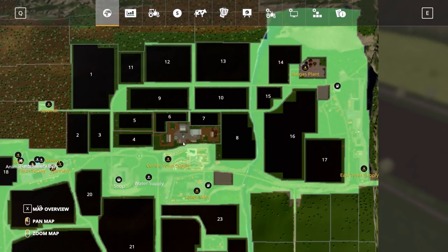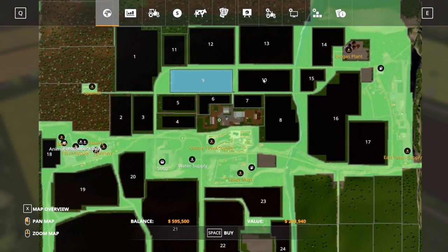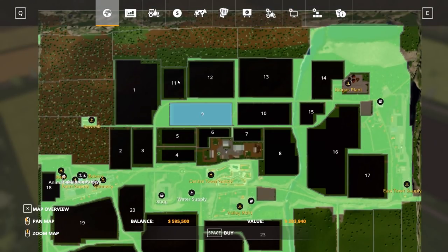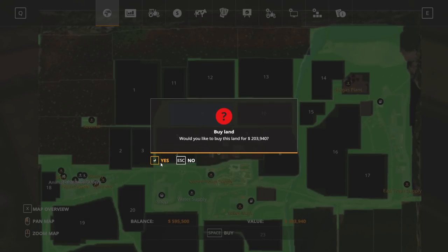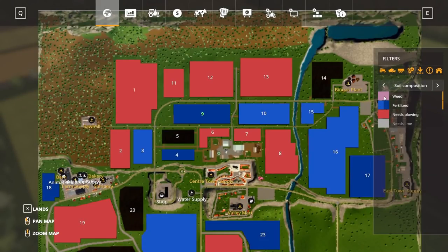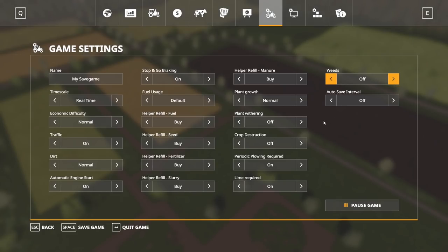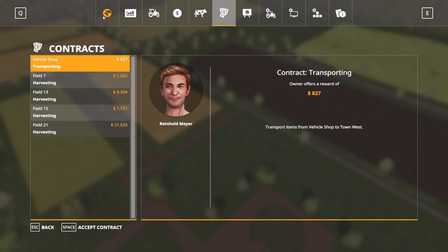Field-wise, I think fields 9 and 10 look like good choices. Field 9 needs lime but is double fertilized, which is nice. For game settings, we'll keep plant withering and crop destruction off, but leave periodic plowing and lime on. We'll turn weeds off just so I don't have to deal with it — this is more about relaxing and having fun.